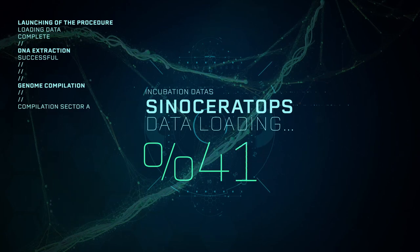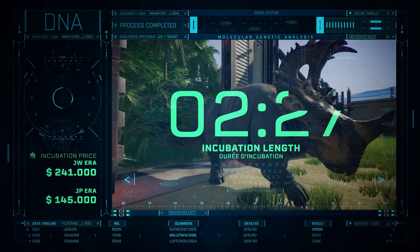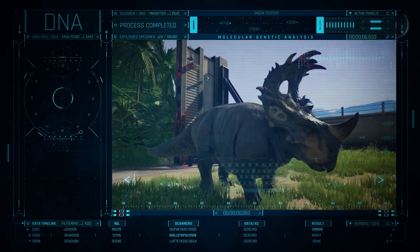Launching the incubation. With a duration of 2 minutes 27, the Sinoceratops is quite fast to incubate.